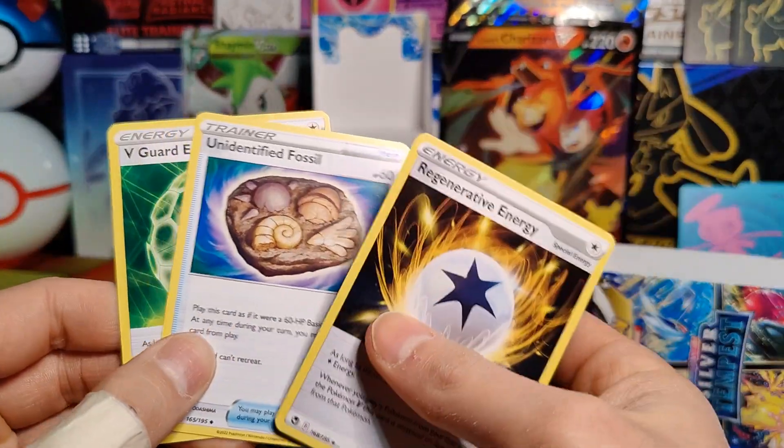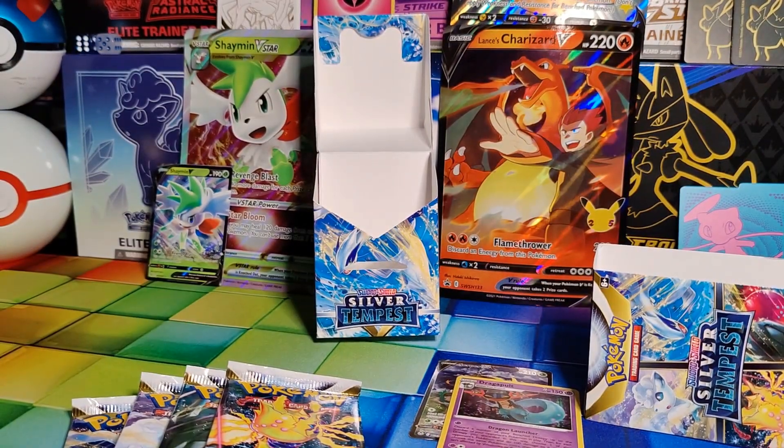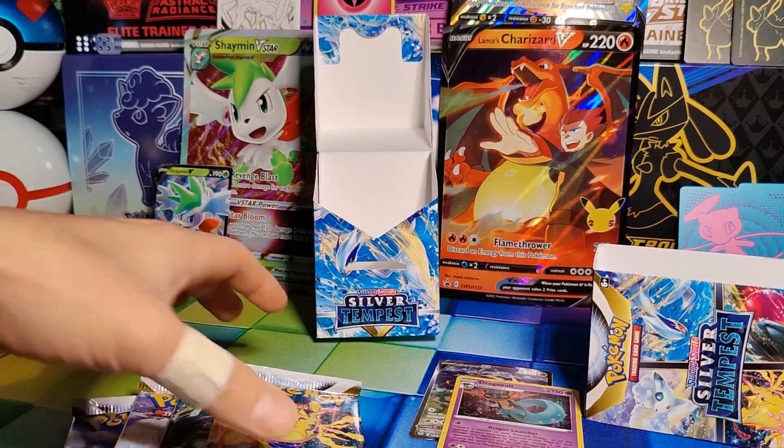V-Star Energy, Unidentified Fossil, and another Energy. So I would say we are not off to a bad start so far.